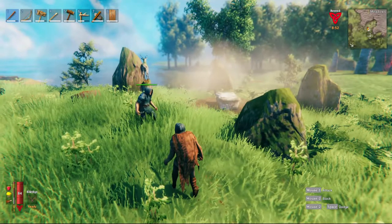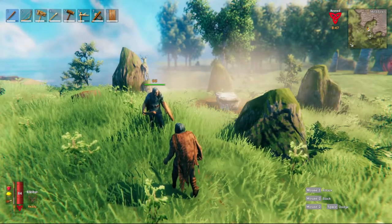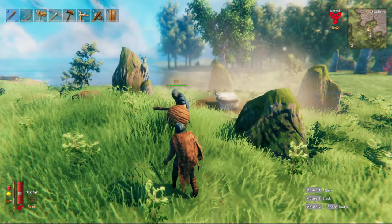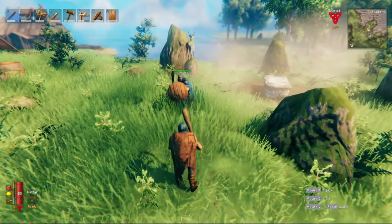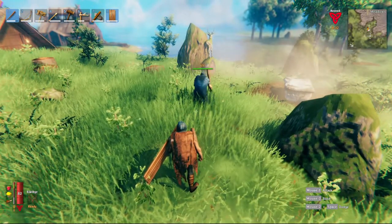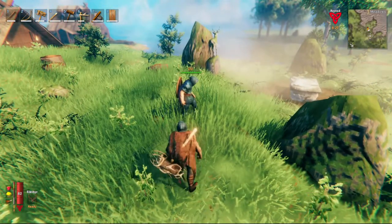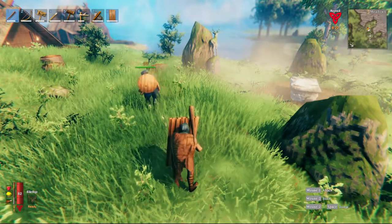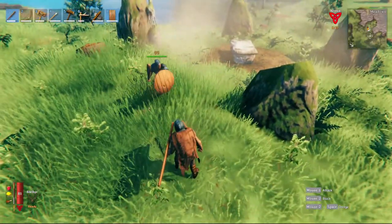Tip number one: how to holster your weapons. So with your gear you can have a shield and a weapon out at the same time, but if you switch to something else it puts the shield up. You can hit R to holster whatever you're holding — it puts it on your back. If you're holding a shield and a weapon, it puts them both on your back.